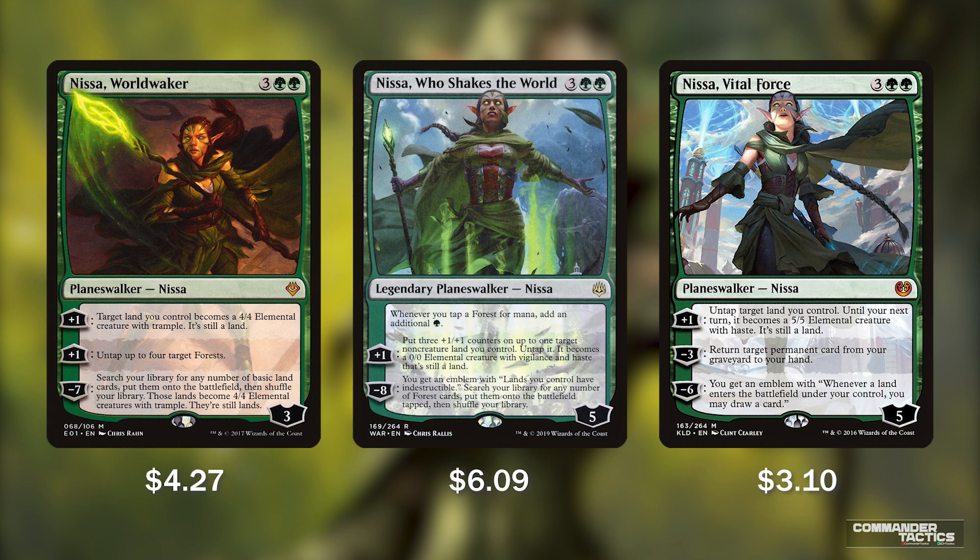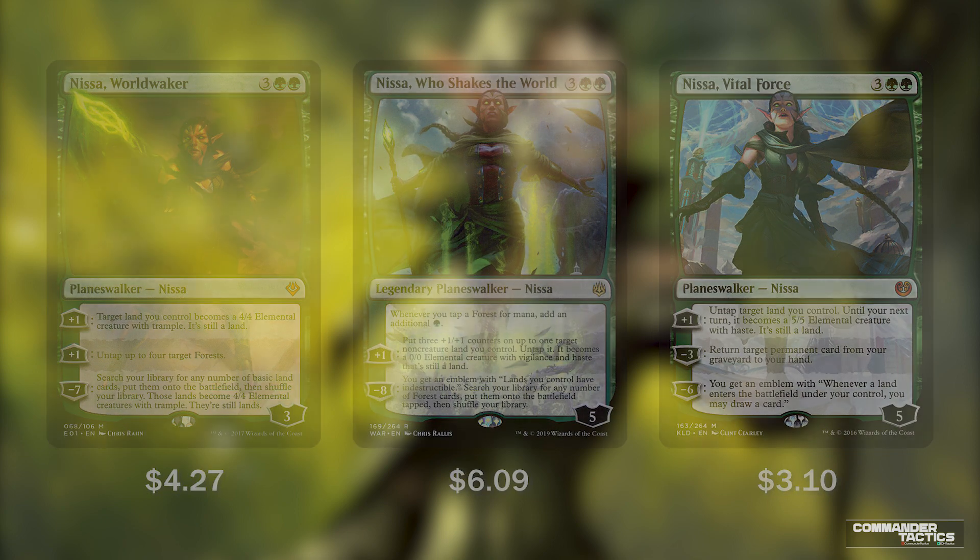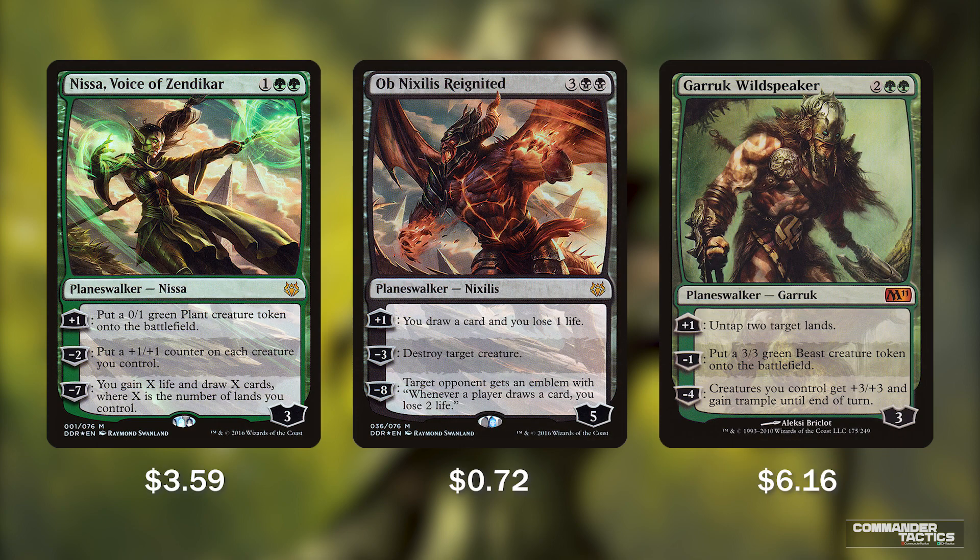Animating lands and potentially losing them as creatures isn't too big of a deal in this deck, as we have many ways to return them and even benefit from having them in our graveyard. Moving on, we have Nissa Voice of Zendikar, Ob Nixilis Reignited, and Garruk Wildspeaker.